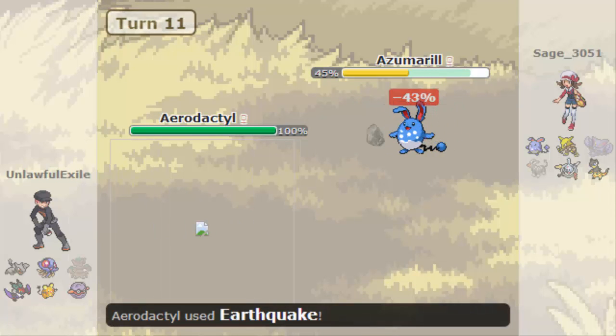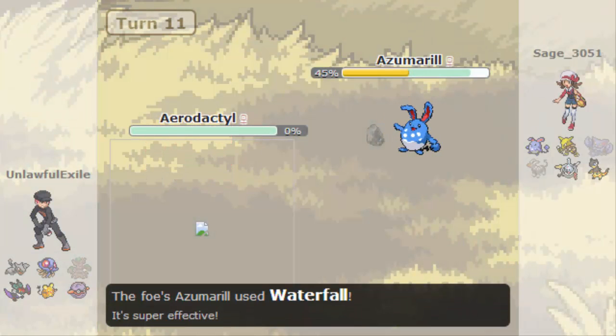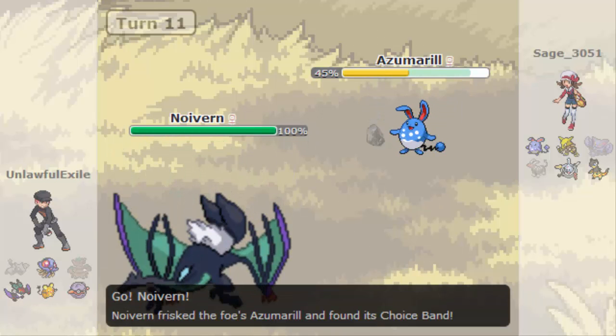Azumarill comes out - pretty scared of this thing. Earthquake doesn't do as much as I hoped it would, and Waterfall finishes off the Aerodactyl. Azumarill threats are so real, like they're ridiculous.